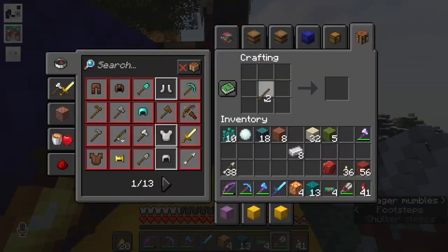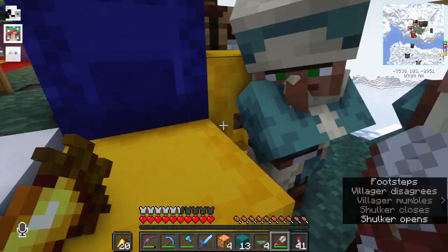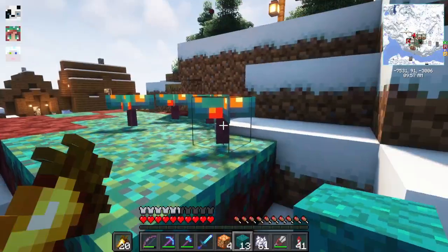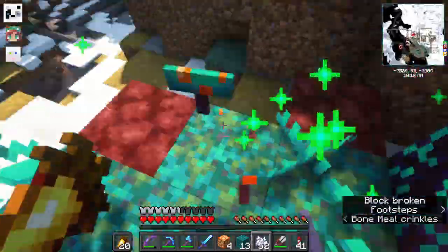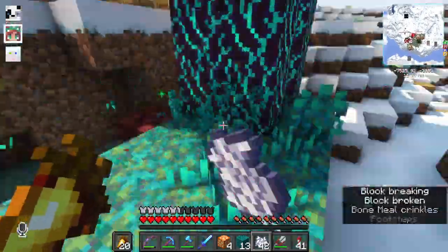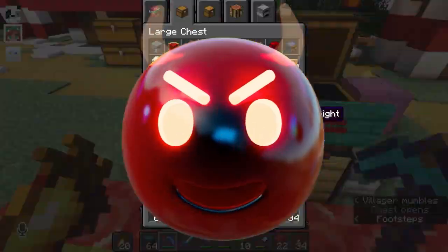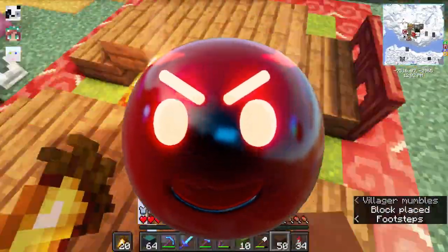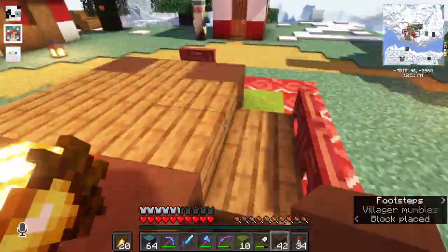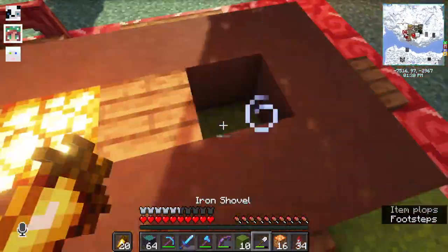I decorated the patootie out of this tree. Panda and Brogan actually put the end crystal on top of the tree, and it looks so good. As long as we can keep the two of them away from shooting it — the damn Welshmen like to cause chaos — then it should be good. Hopefully no one explodes the tree. I think the entire top of it would be gone.